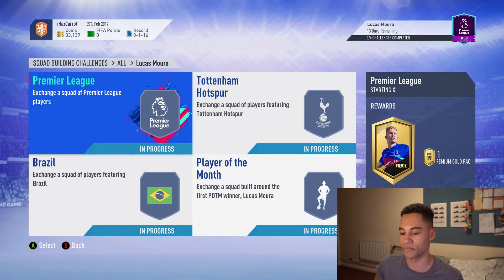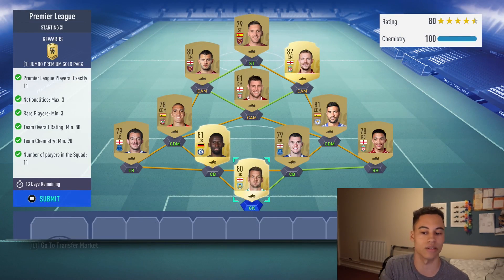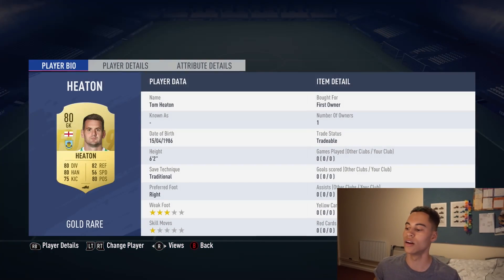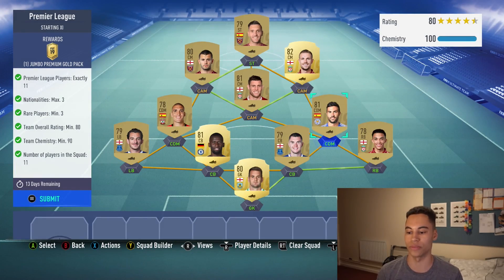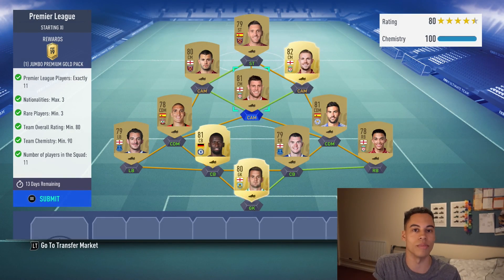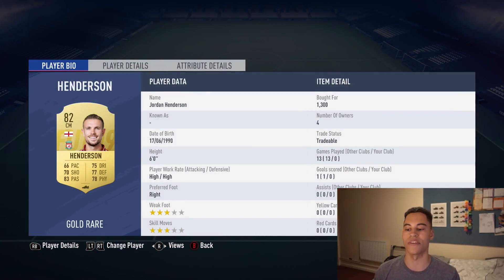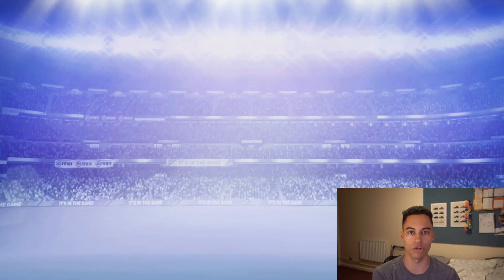Premier League — the very first challenge. Pretty simple: you basically just need a maximum of three nationalities. Most of my players were English. No loyalty, no position modifiers, nothing needed. In goal: Tom Heaton. Defense: Alexander-Arnold, Keane, Rudiger, and Baines at left back. My two CDMs are Iborra and Romeu — my second nationality is Spanish. Rudiger was my third nationality. Midfield: Milner, Wilshere, and Henderson as my third rare. Striker: Lucas Perez. We get a Jumbo Premium Gold pack.